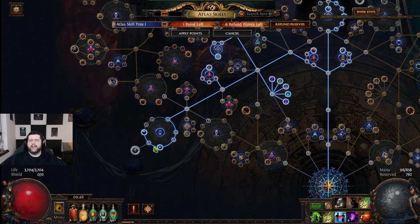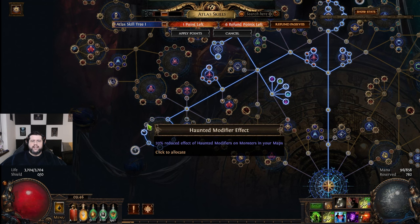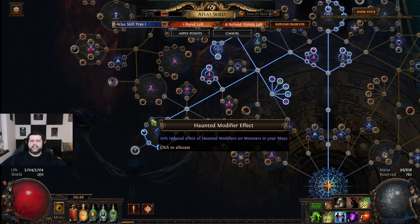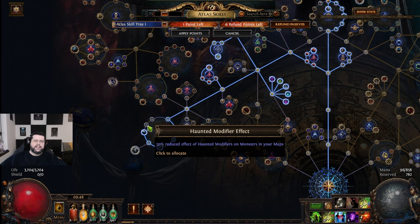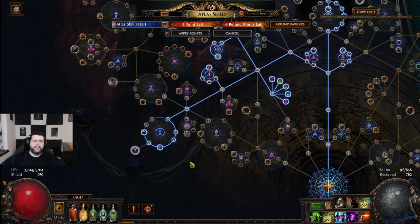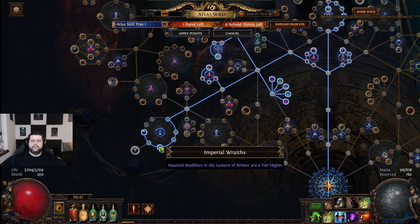I think you should include this wheel in all of your passive trees, especially if you have a pretty strong character, but also if you have a weaker one. Because if you have a weaker one, you can take these two nodes over here with the reduced effect in your maps and make the league mechanic a lot easier. So why do I say this? Because of these two nodes.